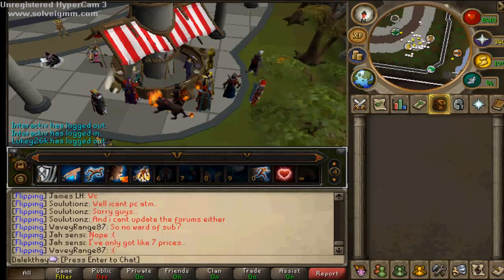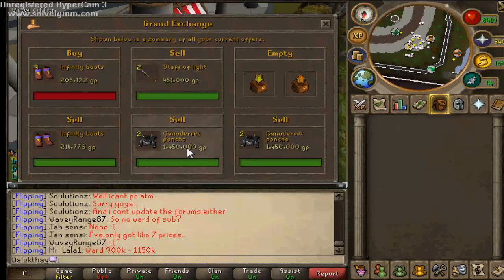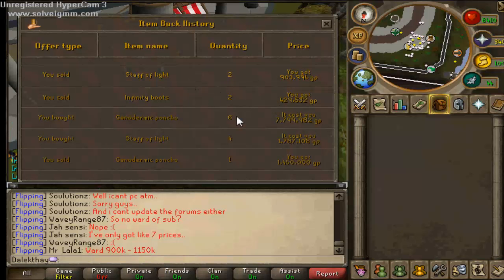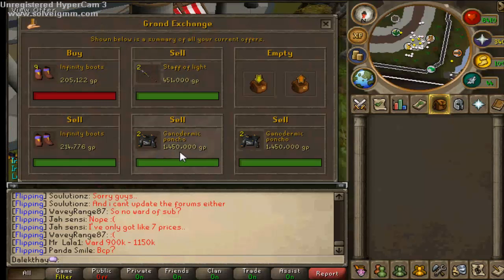It's been about half an hour. I've done some Ganodermic Ponchos, some Staff of Lights, and some Infinity Boots. I got three Infinity Boots done, four Staff of Lights, and six Ganodermic Ponchos. I bought the ponchos at 1,299,000 and sold them for 1,450,000 - that's 150K profit on each, and I sold all six.